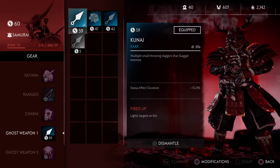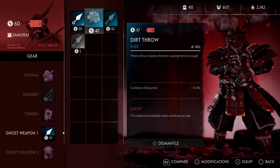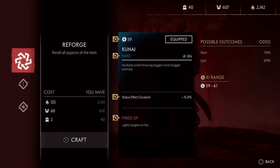For ghost weapons, you get kunai and throw dirt. Kunai is really cool because it staggers, does damage, and the one I have lights targets on fire. What's really cool is you can modify them — you can reforge everything and it bumps your key level to whatever level you're currently at.